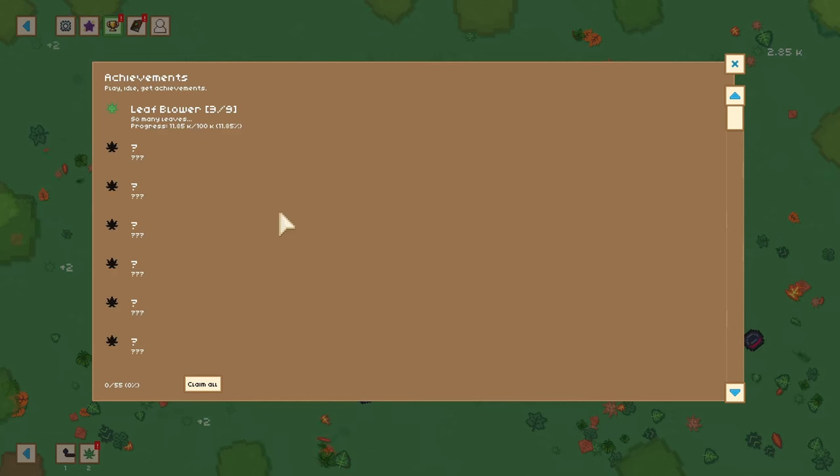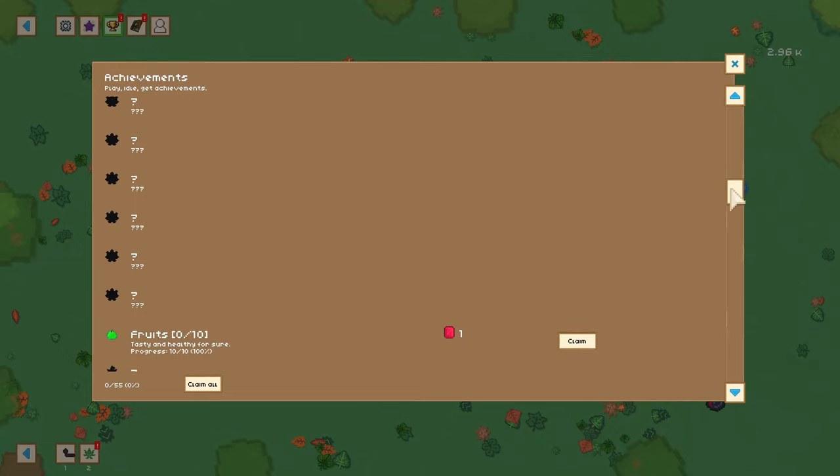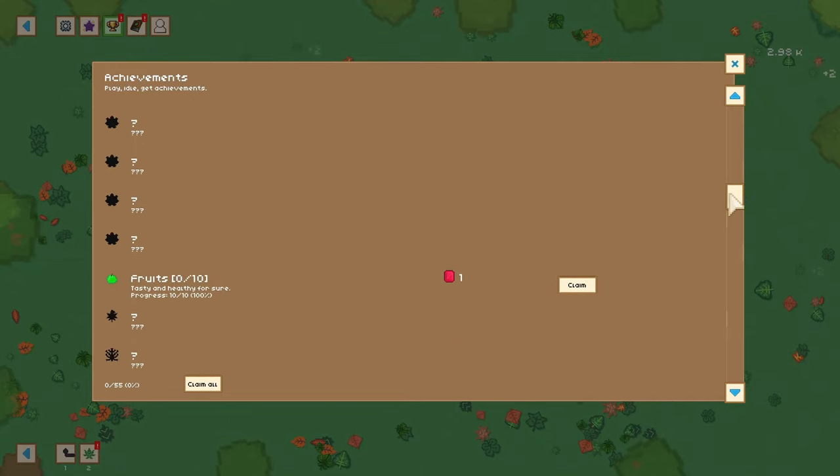Oh, do I have another one? I'm just going to do a claim all because there's another one there. Scrolling down — fruits. I get 10 fruits already. Well, we'll just grab all of that.